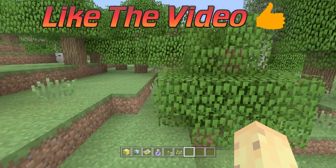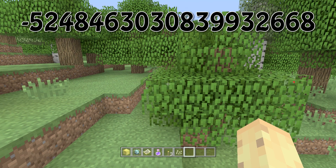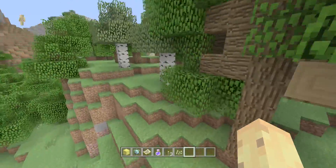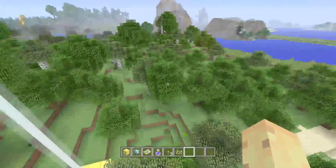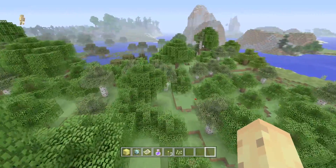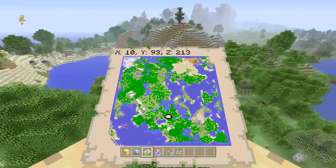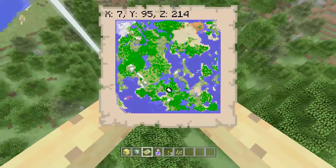Like if you do enjoy it, because it helps out the channel and lets me know you like Seed Sunday. The seed is on screen right now — that big number you're seeing. If you type that in, you'll spawn just over here in this forest, kind of near this lake and all these trees, this big one in particular. The first thing you'll want to do depends on where you want to go, because there is a mushroom biome just to the west.